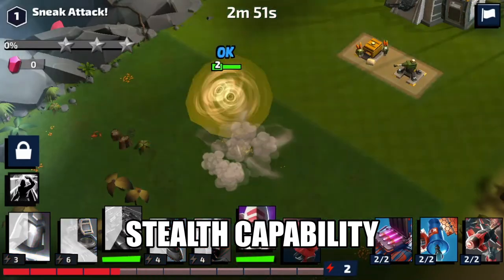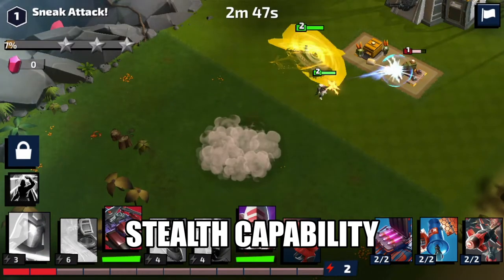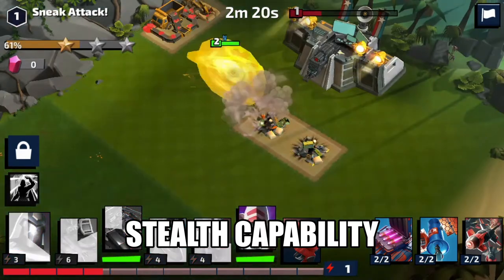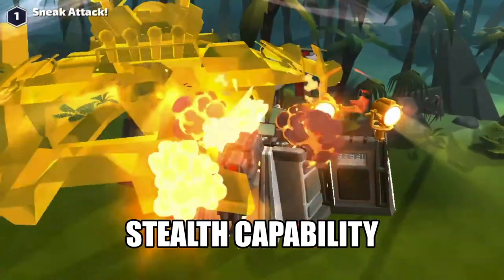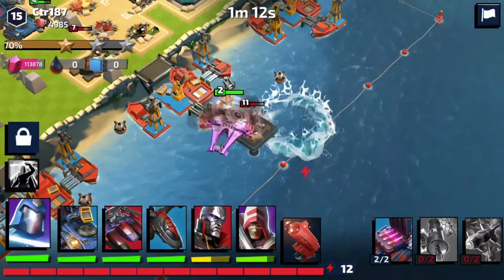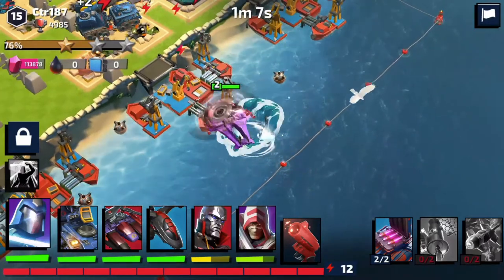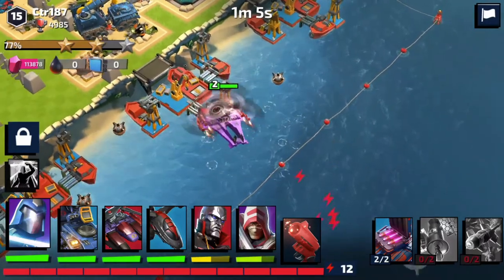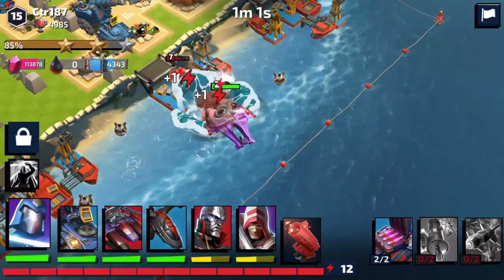Here's a little tip you might not know — and I'm not sure if it's a glitch or if it's designed this way — but Storm Shadow can cloak the Mamba. That's really good for attacking the base, because even though the Mamba is super beefy, if it takes damage, it will go down.